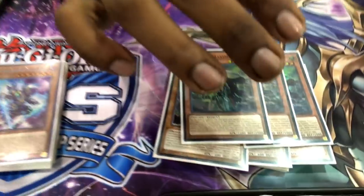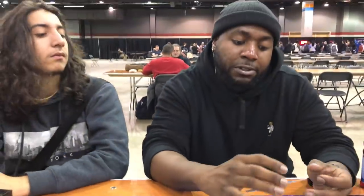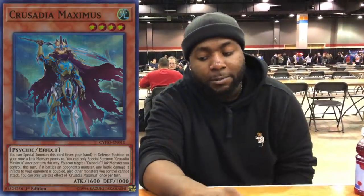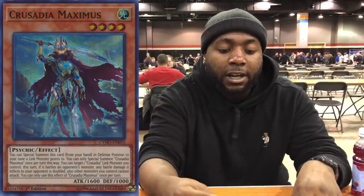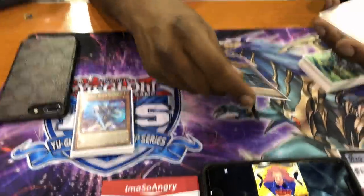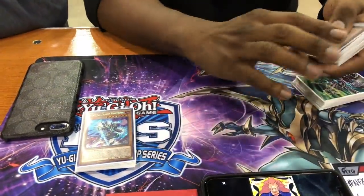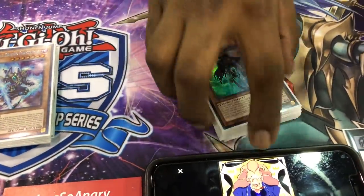Still MVP to me is Maximus, because that double damage — when time is called and you still make the Equimax, it's probably better to just make him and finish the game. He's a Light, so if you open the Dark Dragon going into combo, you can special summon him without needing another Crusadia monster. So this is the one that un-bricks you if you open a Chaos Dragon.